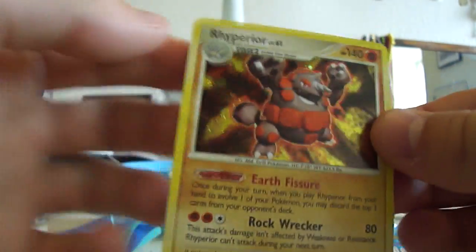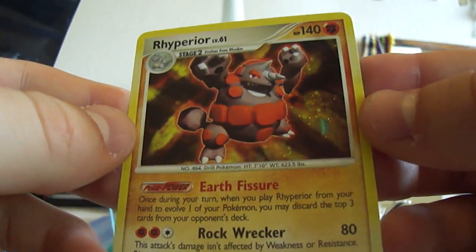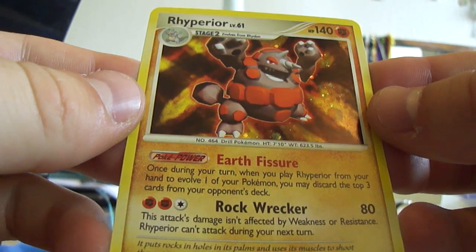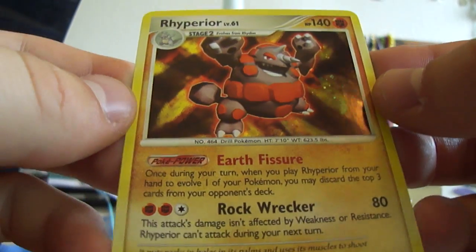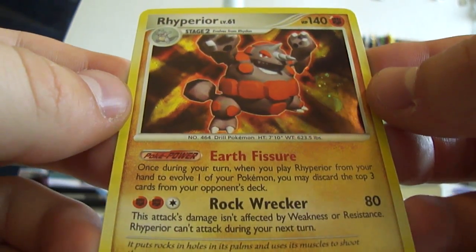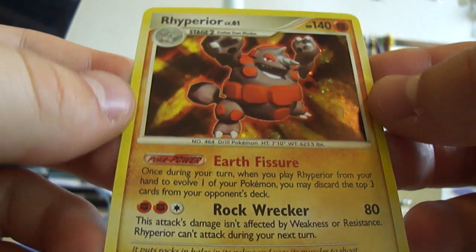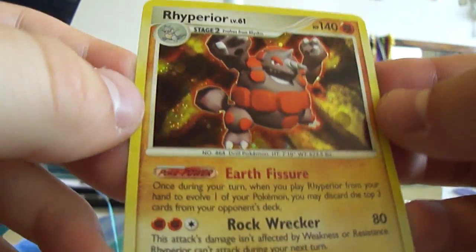And the rare — nice. A Rhyperior Holo. That's a nice holo to get. Rock Wrecker — this attack's damage isn't affected by weakness or resistance, but Rhyperior can't attack the next turn. It's nice still. Once during your turn, when you play a Rhyperior from your hand to evolve one of your Pokemon, you may discard the top 3 cards from your opponent's deck. That can be very useful.